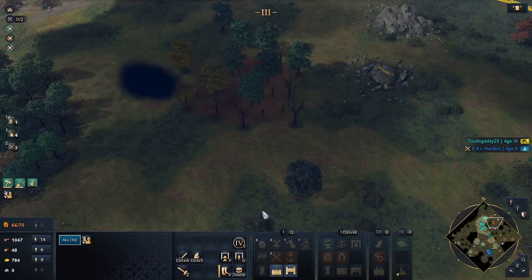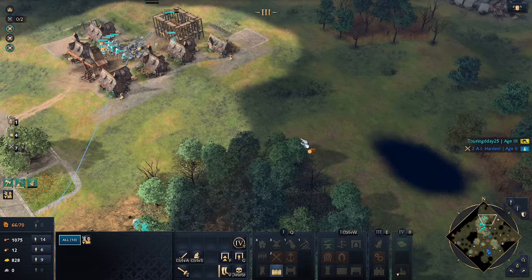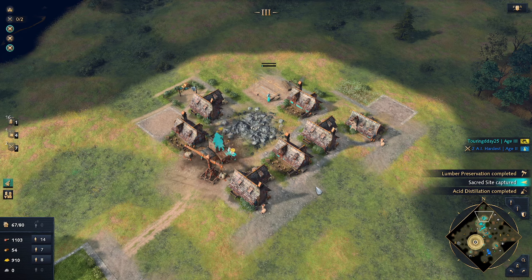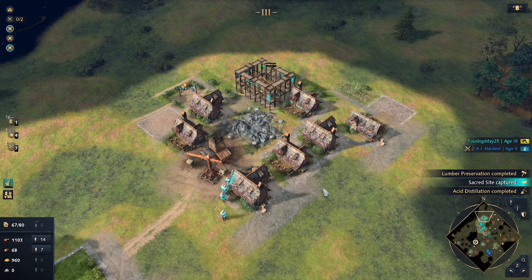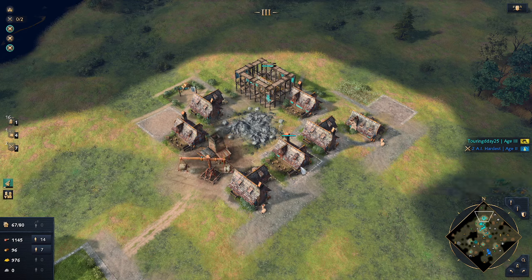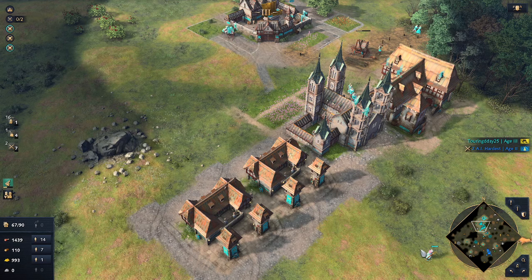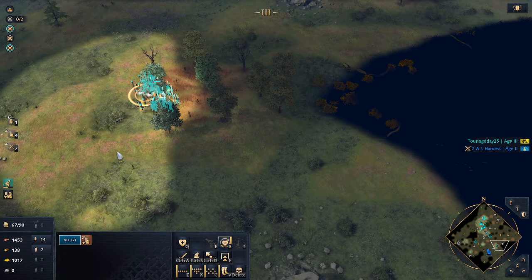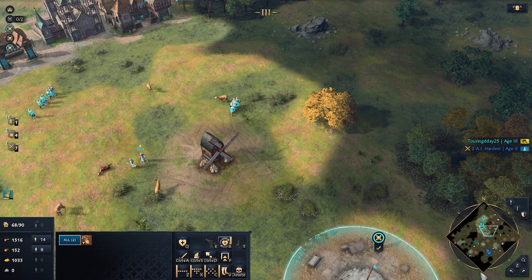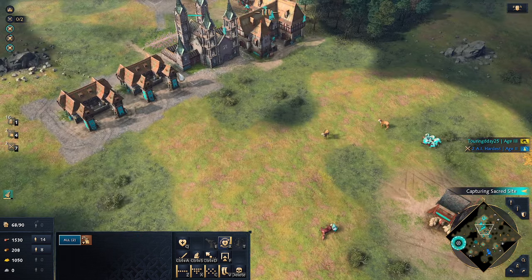We're about to be out of gold. We can go for the middle, I'm guessing — I mean, it doesn't sound like a bad idea. Yep, there it is. So we're getting two of these sacred sites. Let's get the third one, and then we'll capture relics as well.